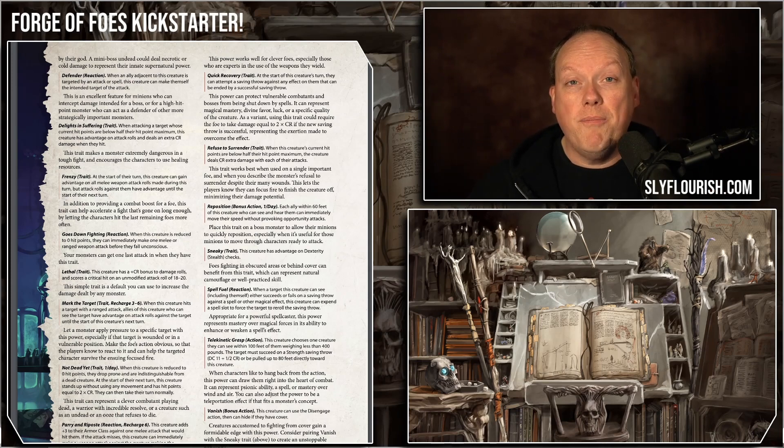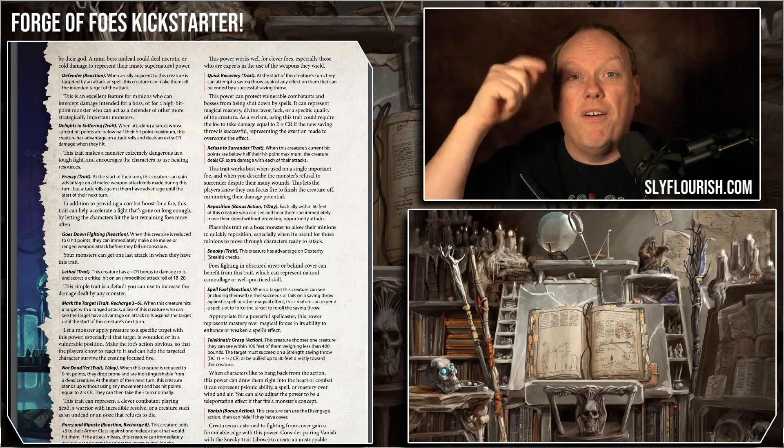It's going to be 128 pages available in both PDF and in a beautiful hardcover version. You also can get discounted versions of the Lazy DM's Companion, the Lazy DM Workbook, and Return of the Lazy Dungeon Master, all with the Forge of Foes in a big package. It's going to have a limited number of those available. You can find all of that in the Kickstarter.